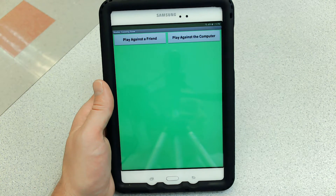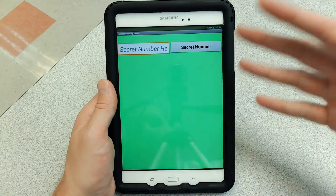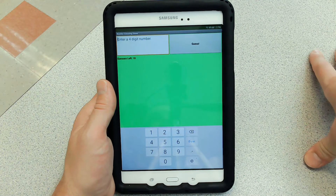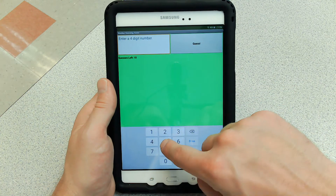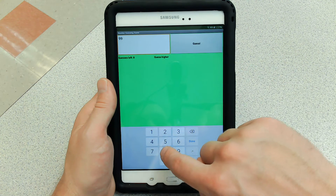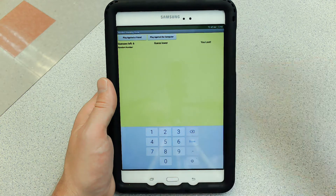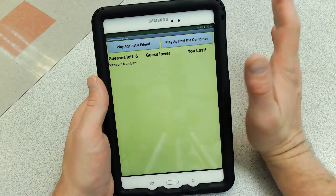I've tried to make it as easy and as simple to use as possible for everyone involved. When you click play against a friend, everything disappears except the option to enter a number. If someone enters some kind of crazy digit, it's going to tell you to enter a four digit number — so even the guesser knows the range. I ran out of time, but you can see how that all works with lots of things going on there.